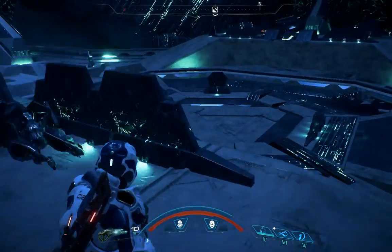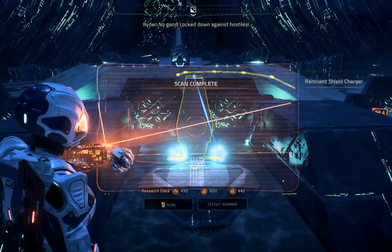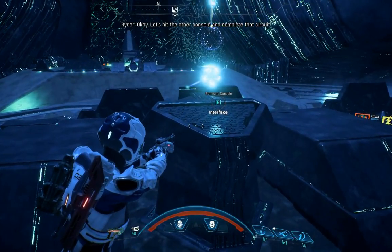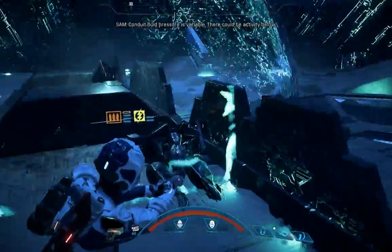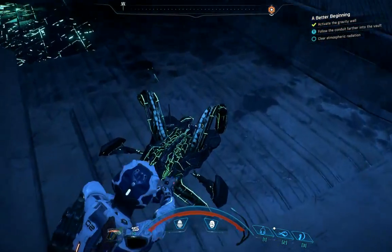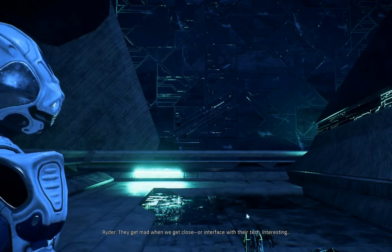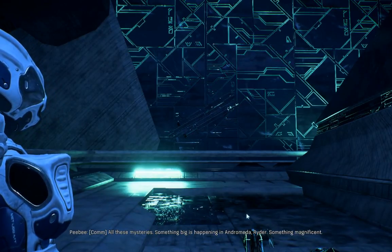He's almost dead. This device appears defensive in nature. Let's hit the other console and complete that circuit. Power restored to the gravity well. Conduit leads down — conduit fluid pressure is variable, there could be activity below. Then let's dig deeper. They get mad when we get close or interface with their tech. Interesting — and is it programming or some sort of instinct? All these mysteries. Something big is happening in Andromeda, Ryder.